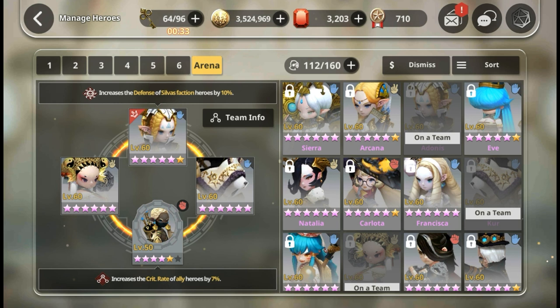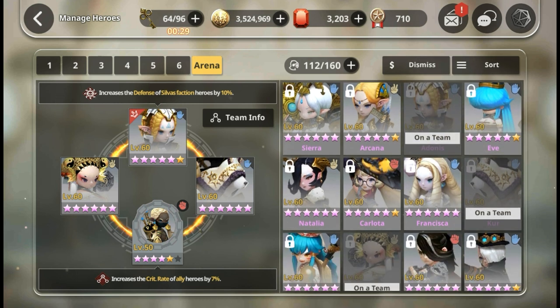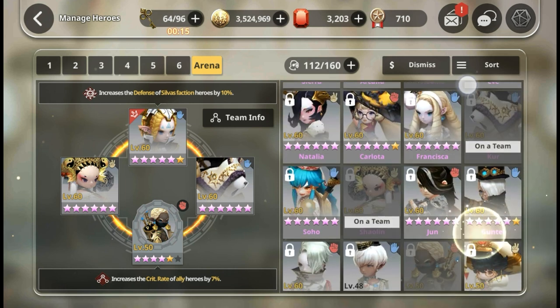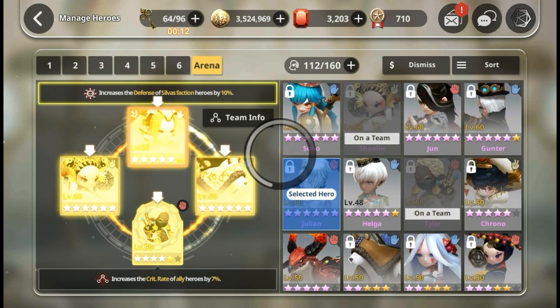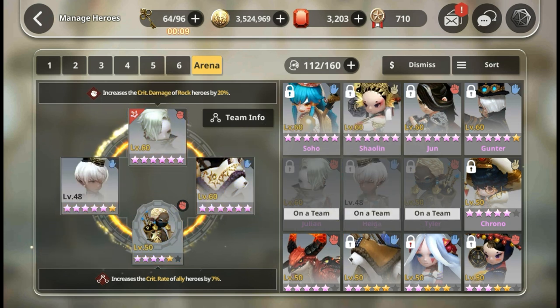Some might include damage dealers like June. But because we cannot choose who we fight, I'm more concerned about arena offense with damage dealers as a whole. A pure damage nuke team is not viable in most cases especially in high-end arena, because there's a risk of being interrupted by Paper Adonis or stunning units.